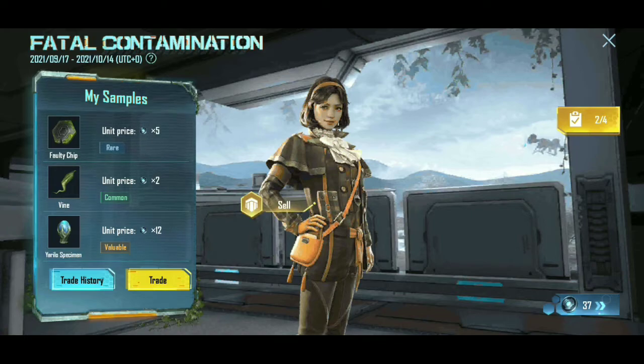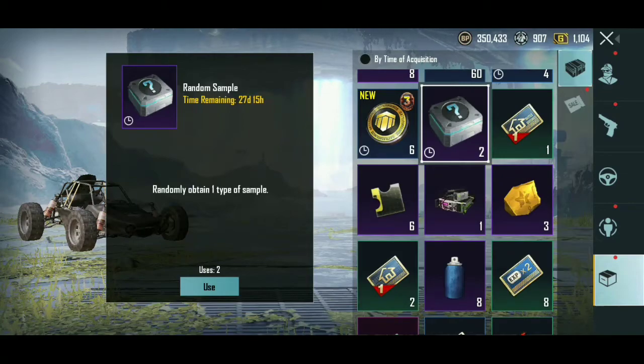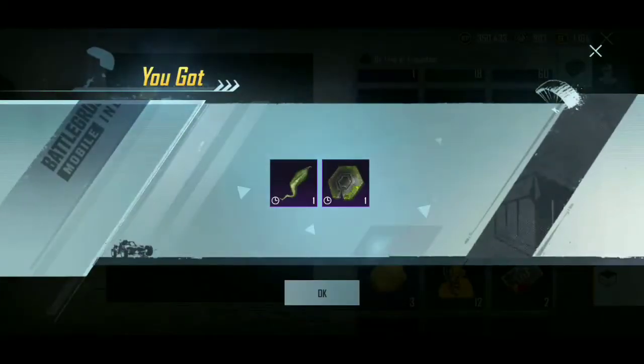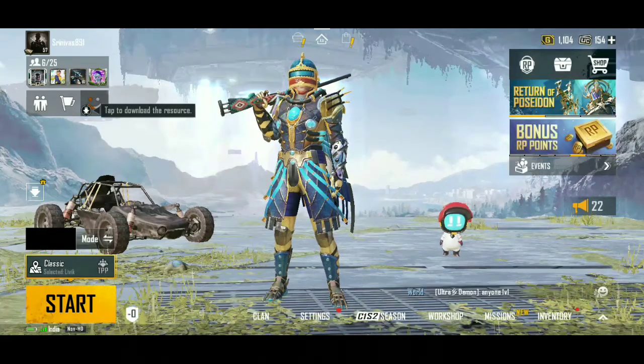If you like the channel, make sure you subscribe and comment on this video. Okay friends, let's talk about it. We have a box for daily missions. We have a box in the inventory and we have an open game. If we have items, we have a box for random.